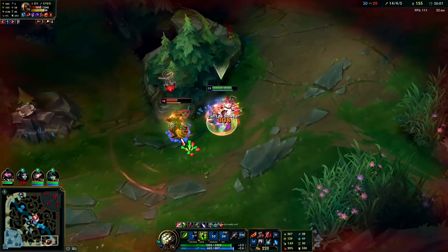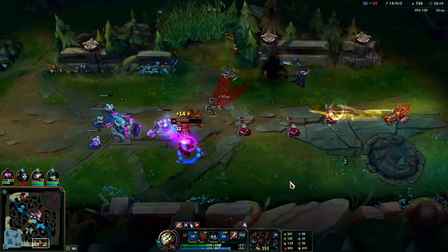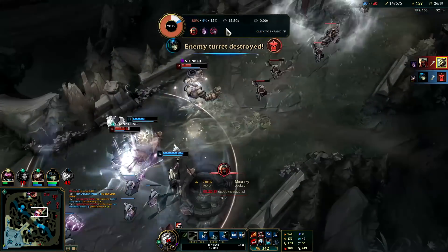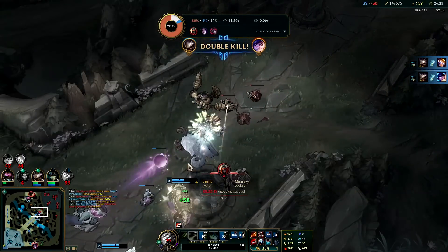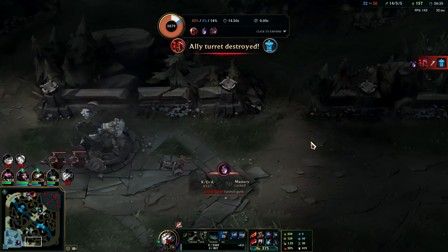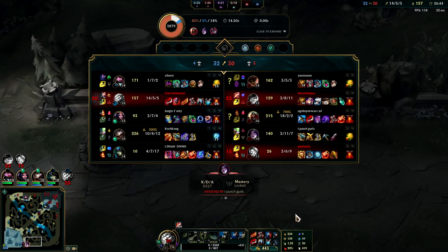We've got 5% movement speed from Winged Moonplate and some Chain Vest flat armor, so with all his three lethality items I actually have more armor than he has lethality now. I think he just missed his dash. I can't tell - he's just wasting my R. I got outplayed - I got baited. Hopefully my team wins mid lane. I don't think they can kill Kog'Maw without Zed. The biggest counters to Master Yi are hourglass mages, knockups like Zac or Malphite, and champions with multiple dashes that are hard to connect with like Zed.